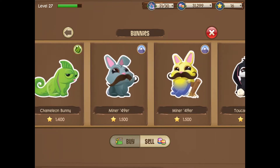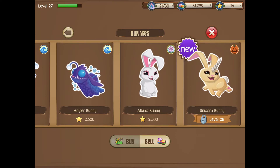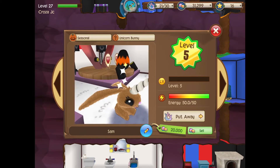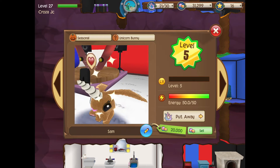It is the unicorn bunny. I haven't even unlocked it yet but I'm very close. This is really, really rare guys, and I have already got one right here, so I'm going to be showing you guys how to get this.